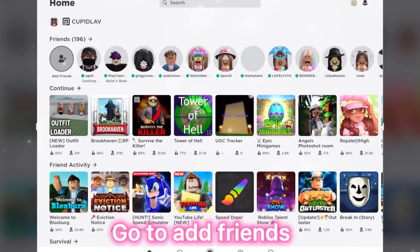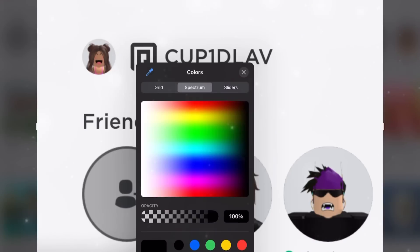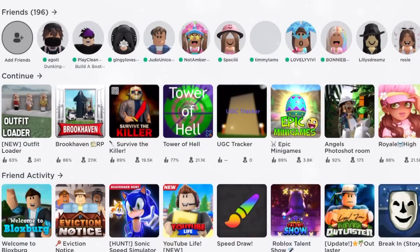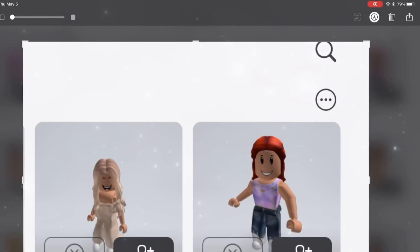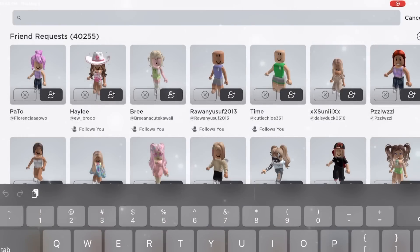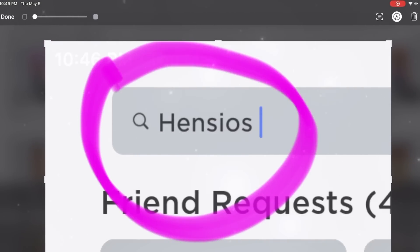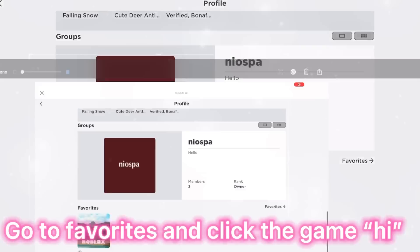Go to Add Friends. Search up the user I am typing. Go to their profile, go to Favorites, and click the game.